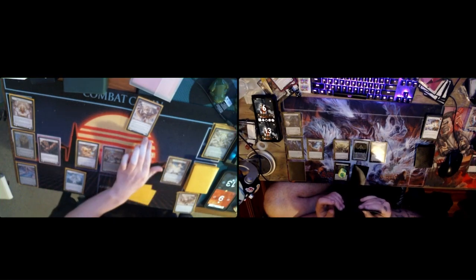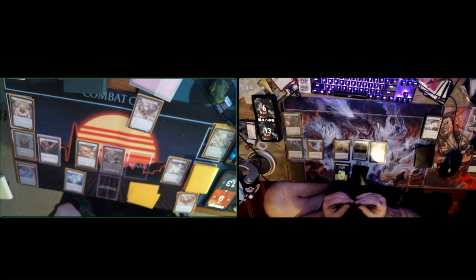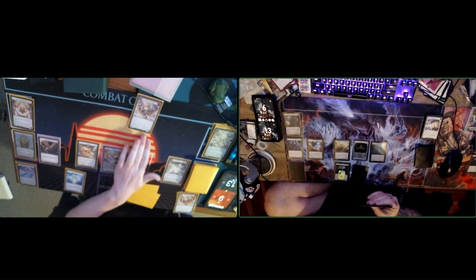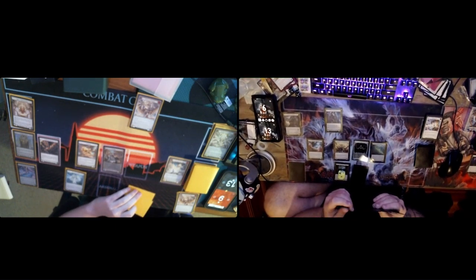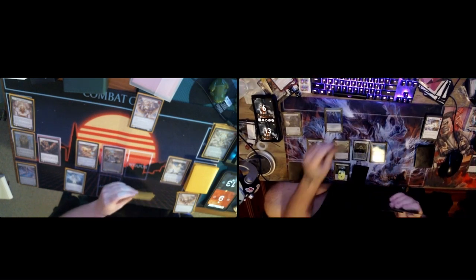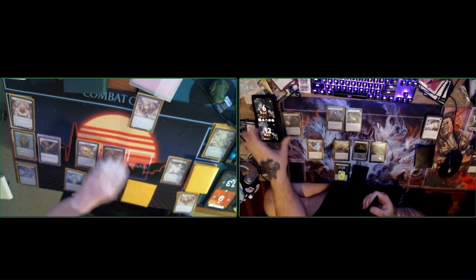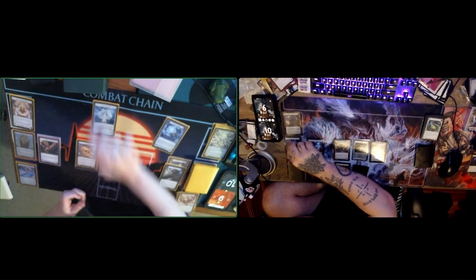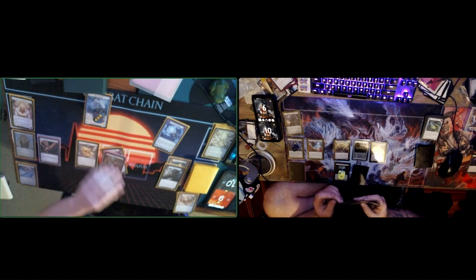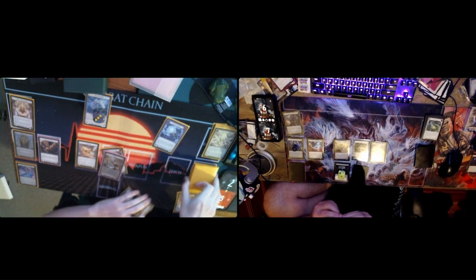Seven. Triumph reducing the power by one, so it's harder to break it. Blocking in four, taking three. Go to Sol. I'll then pitch three and play a Prismatic Shield, making three Spectral Shields. And then we'll come in with the three Spectral Shields — take three. And pass turn.